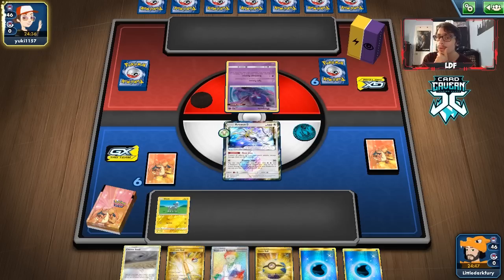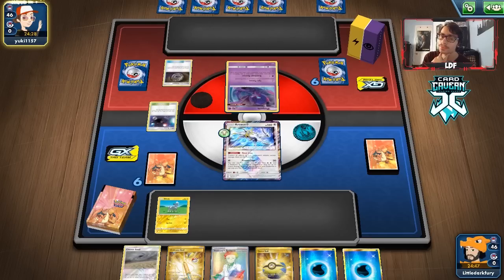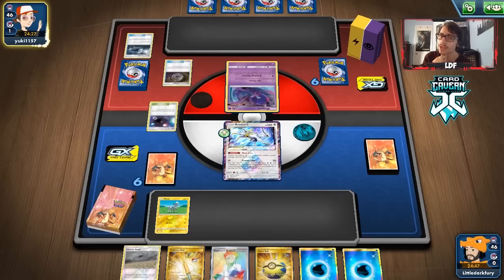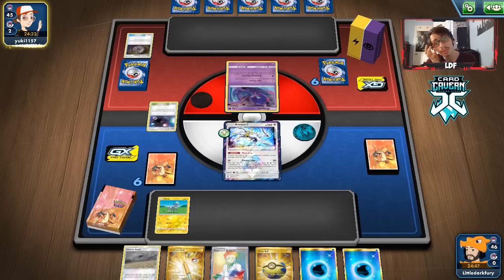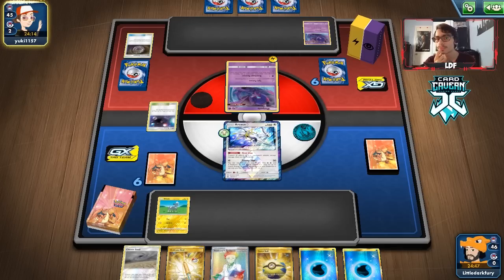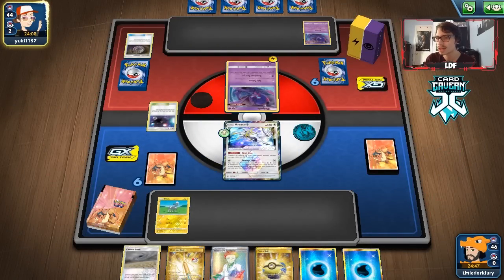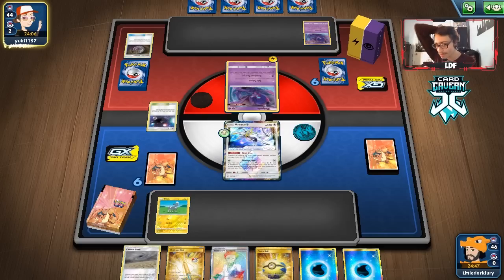We have a higher chance of finding a Water Pokémon, but we need to build Blitzel first. We have a Research, so we're in great shape this turn — we can bump their Stadium, do a lot. It looks like they are playing Reshiram, which is fine since Reshiram caps at 270 damage. With Shedinja on Lapras giving up only two prizes, Reshiram is a matchup where you can win just by two-shotting them, which is one of the nice things about this combo.